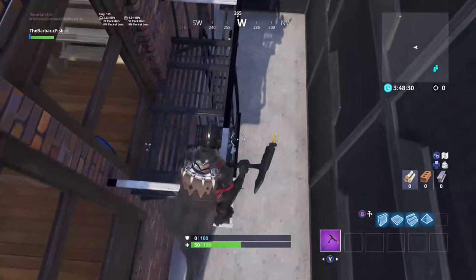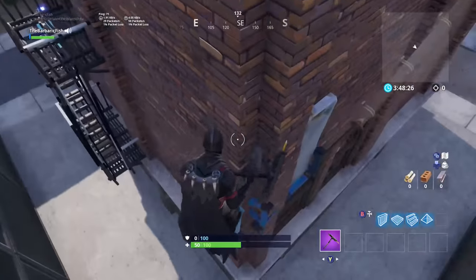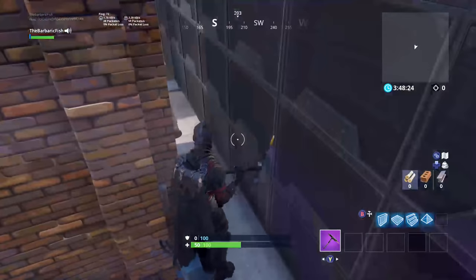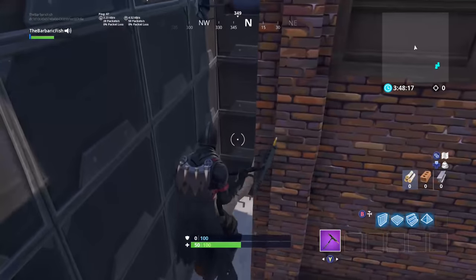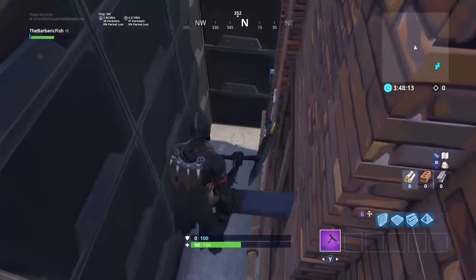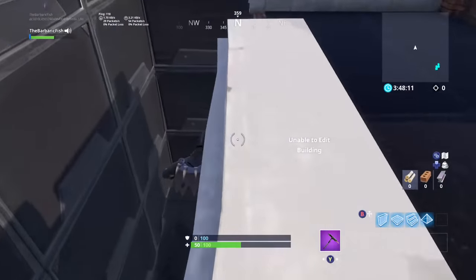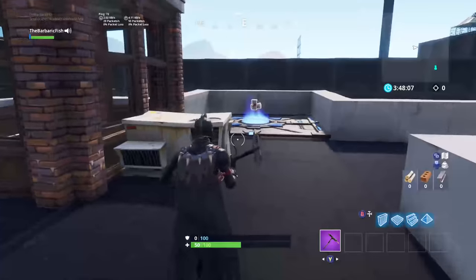Get inside and jump onto this ledge. Then jump around the corner onto this railing and go up. This is probably the trickiest jump in this level — you need to jump onto this chimney pipe. It's pretty hard to do, but from there on out it's easy.